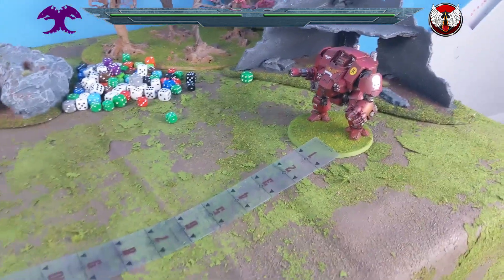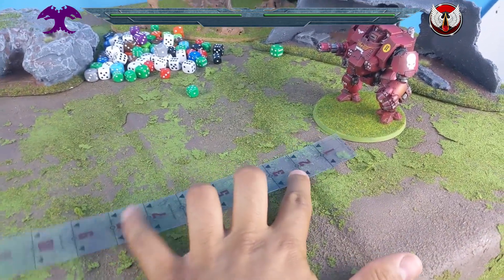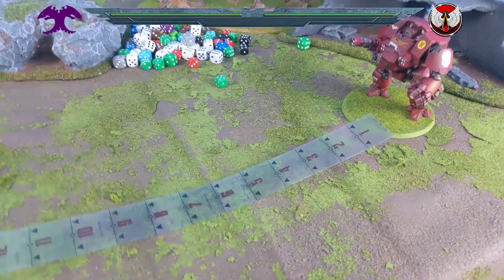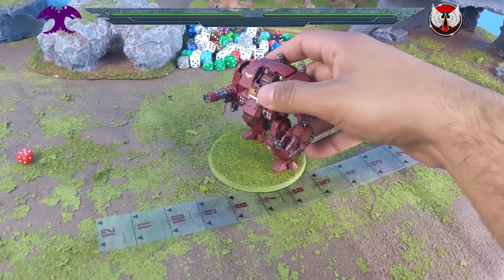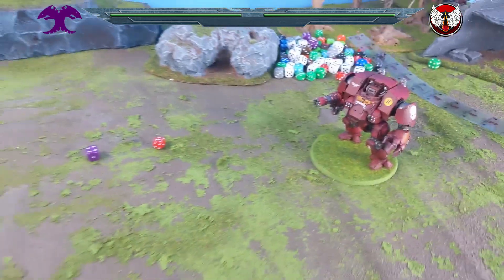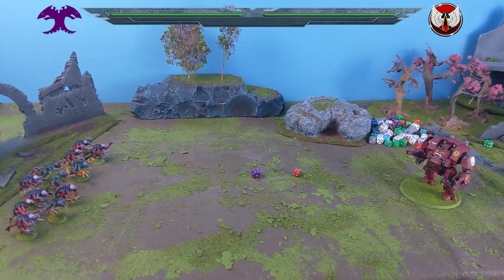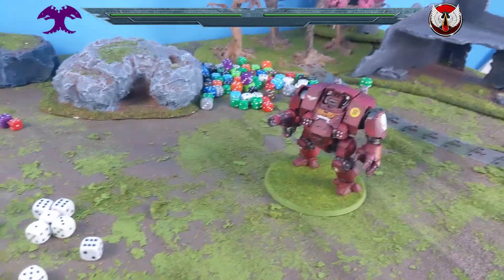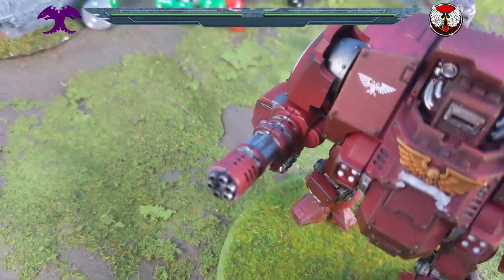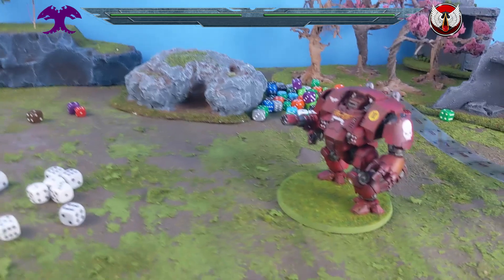The Redemptor moves his 8-inch move up to get more weapons in range. He can't cycle, so let's see what he can shoot with. We're looking at 12 shots from the heavy Gatling onslaught cannon — an absolute beast of a gun. He would normally hit on threes, but it's going to be hitting on fours because of the heavy weapon minus-one modifier since he's not a Land Raider.